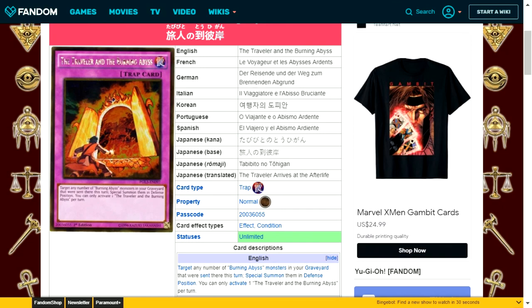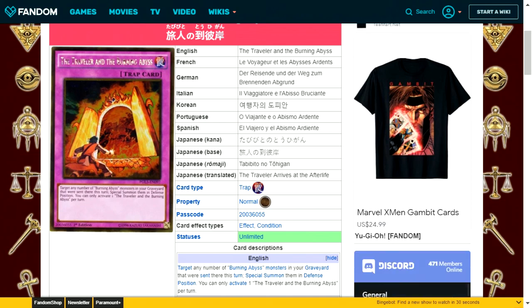The Traveller and the Burning Abyss is a normal trap card. Target any number of Burning Abyss monsters in your graveyard that were sent there this turn and special summon them in defense position. You can only activate one per turn. It's similar in some ways to The Shallow Grave, but combined with the multi-summon capability of Soul Charge. Being able to bring out multiple monsters lets you easily go into rank 3 monsters.